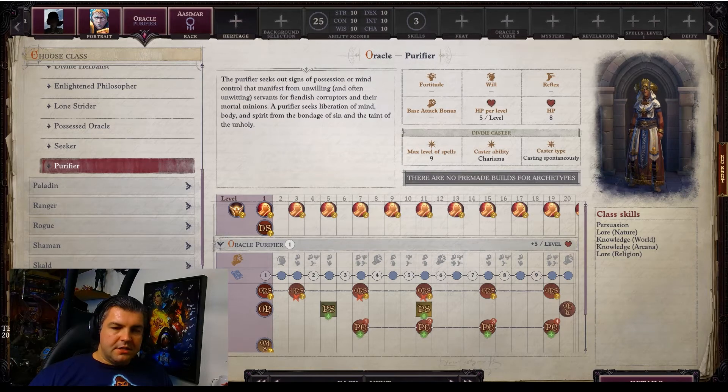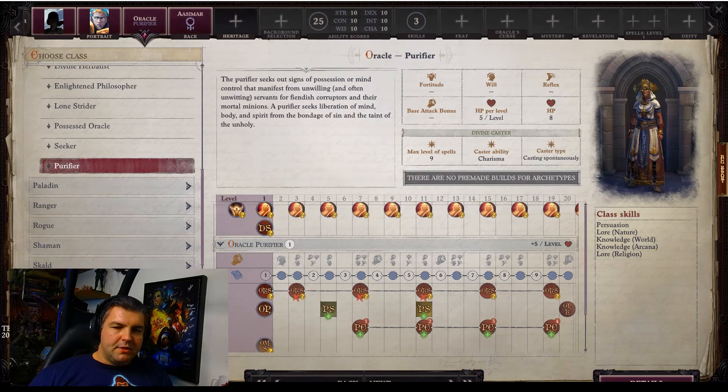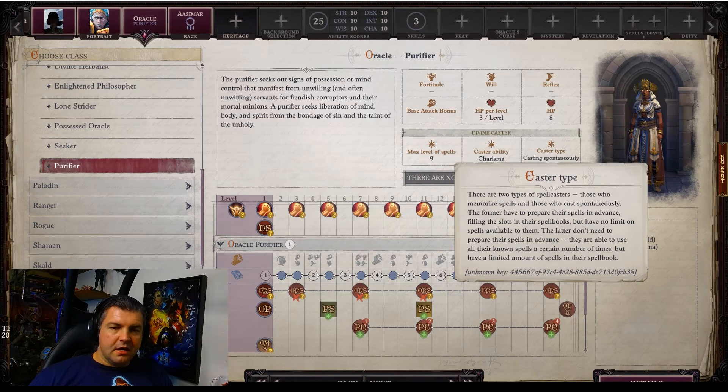Here you're going to see hit points per level and the max level spells — this is important for new players who may not always know which classes are pure casters and which ones are hybrids. Hybrids will generally only get up to max level four or maybe six spells. This shows that you can get up to level nine spells, which is maximum, so you know this is a primary caster. The primary casting stat is Charisma, and they are spontaneous casters.